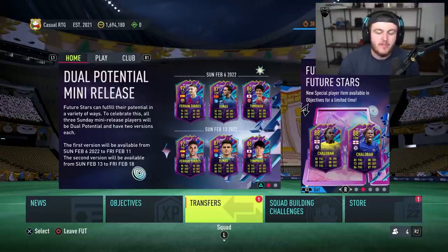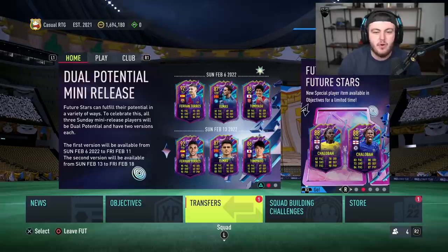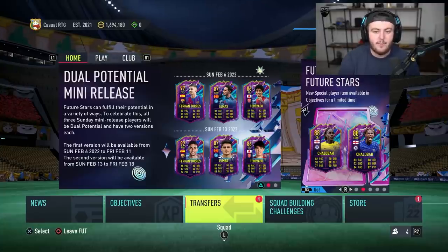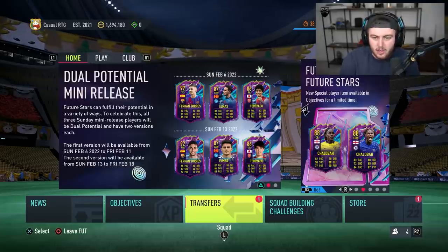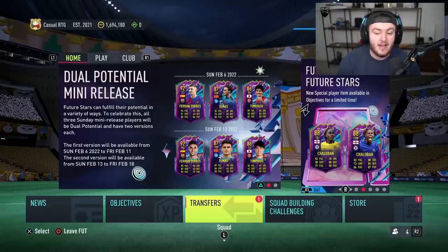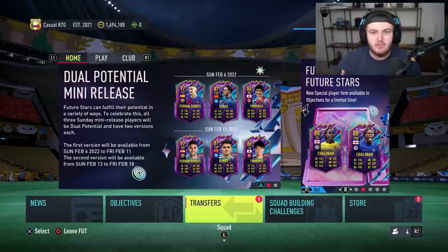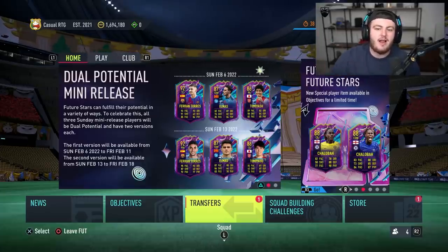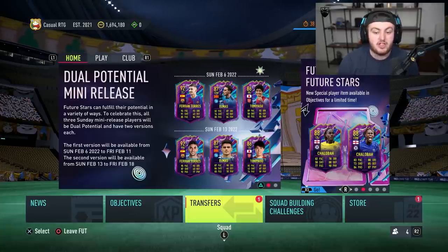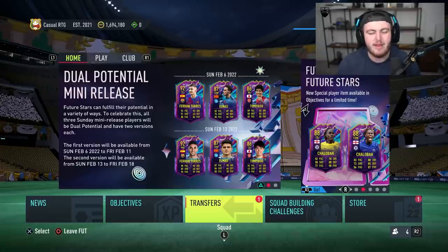This is currently not related to the actual tokens themselves, but we've had this in the past with the Fire and Ice promo - different mini releases. The way this works is the top line are the ones in packs now until Friday, and the bottom line are what we'll get next Sunday until the following Friday. At the moment we can pack Ferranti as a striker card, Elmas CDM, or Tomiyasu right back. Then next Sunday we'll be able to pack the right wing Ferranti, the CAM Elmas, or the center back Tomiyasu. EA like to give you two different versions of certain cards - like CDM Reece James and right back Reece James last year.